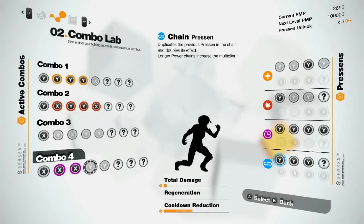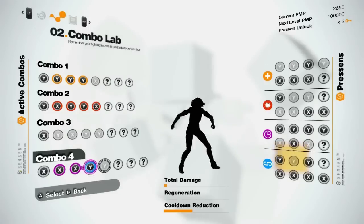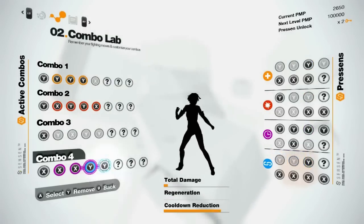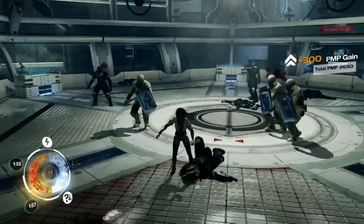Let's also introduce Chain Presence. When adding a Chain Presence after any other Presence, its effect will be duplicated and doubled. And of course, you can put several Chain Presence in a row, further multiplying the effect. Now let's finish the fight.